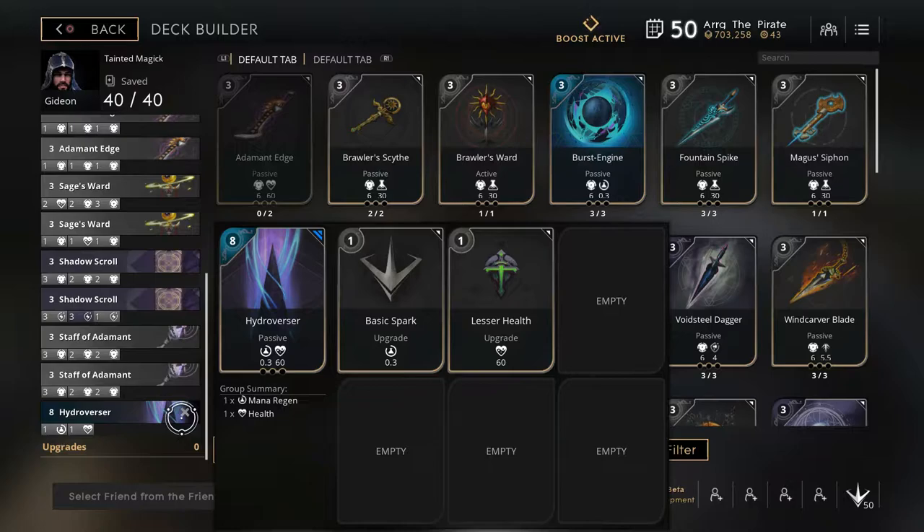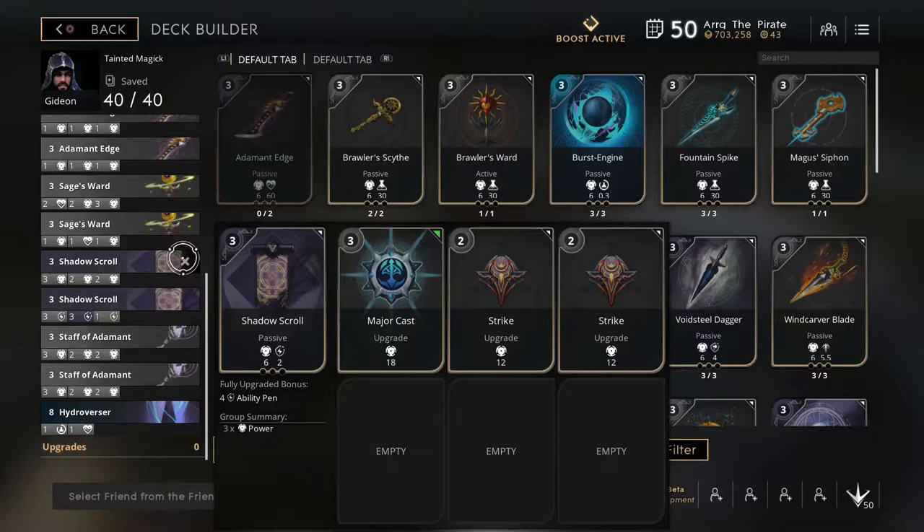That's not going to really affect the end of the build. The next card I like getting is a Shadow Scroll. Shadow Scroll offers a little bit of ability pin as well as quite a bit of power. I would recommend going for a ten-point ability pin with pure power on it before you really start stacking ability pin. At this point in the game you're about half built, but you should not concentrate on ability pin until you get that power up a little more.